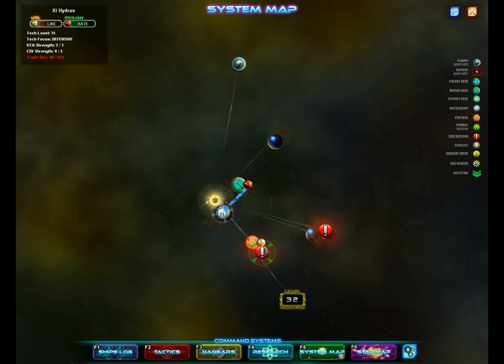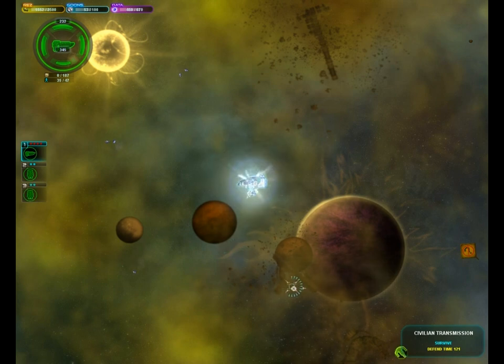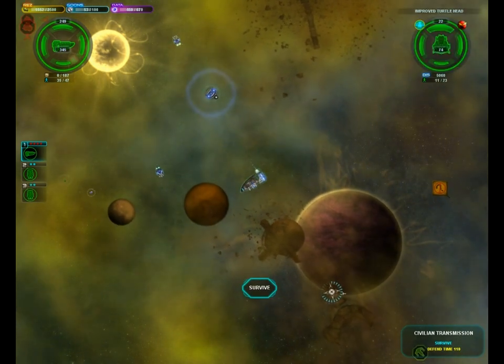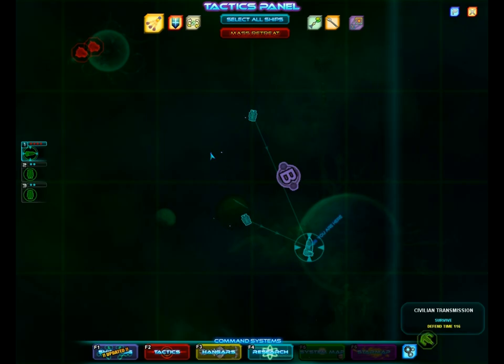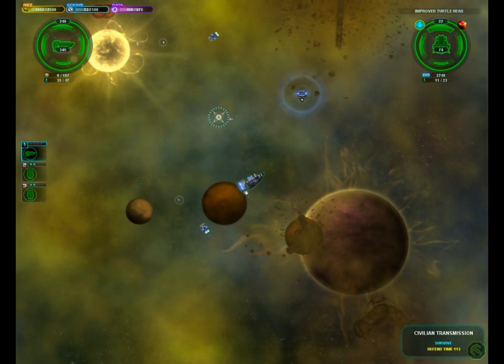Let's see what else we got. I'll go ahead and try this. I'm just surviving — I can do that. I'm going to go survive over by this tug over here. I've got to protect the Colts. I can use two turtle heads right now. Not too bad, nothing I can't handle.